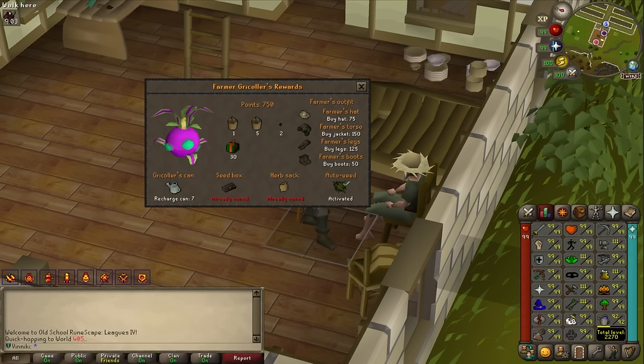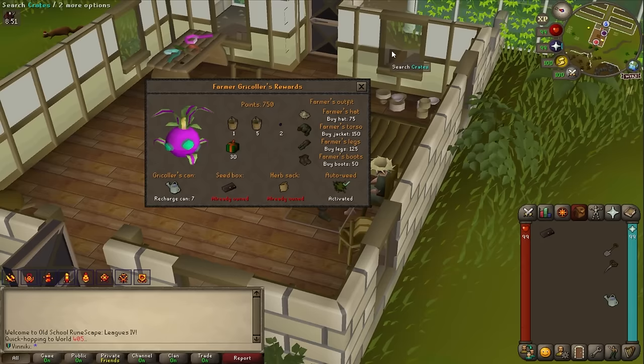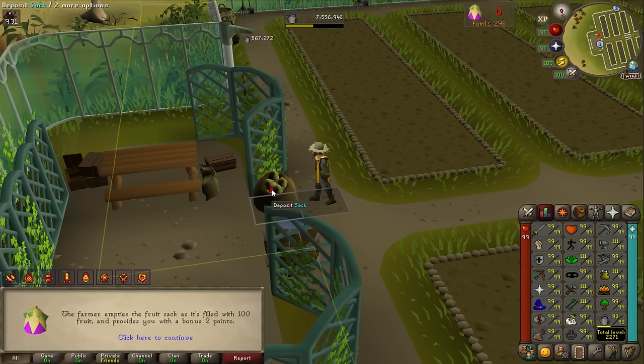Farming is at level 92 and I got 1,000 points, so I bought the seed box for 250 points. The only things left to buy are herb boxes, and if I don't spend the points I won't get more from the minigame. Let's buy all the herb boxes — we collected 400 Hespori fruits.